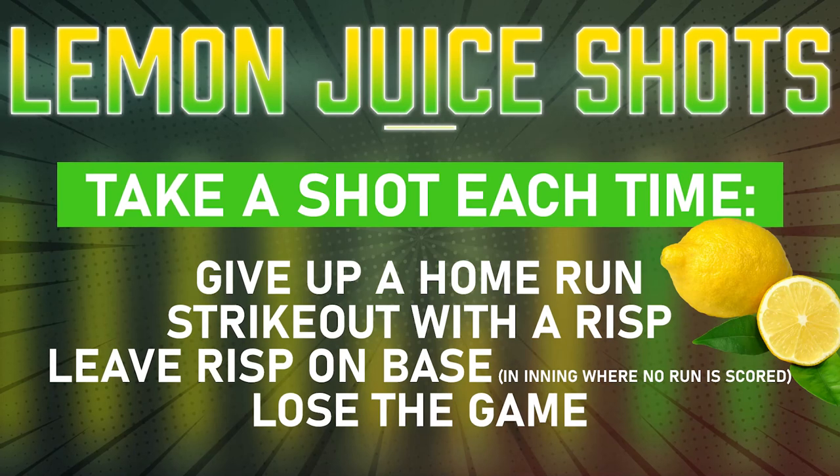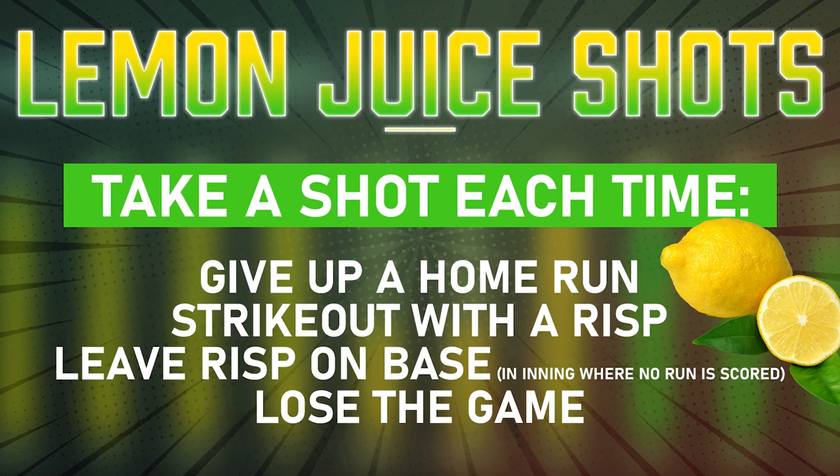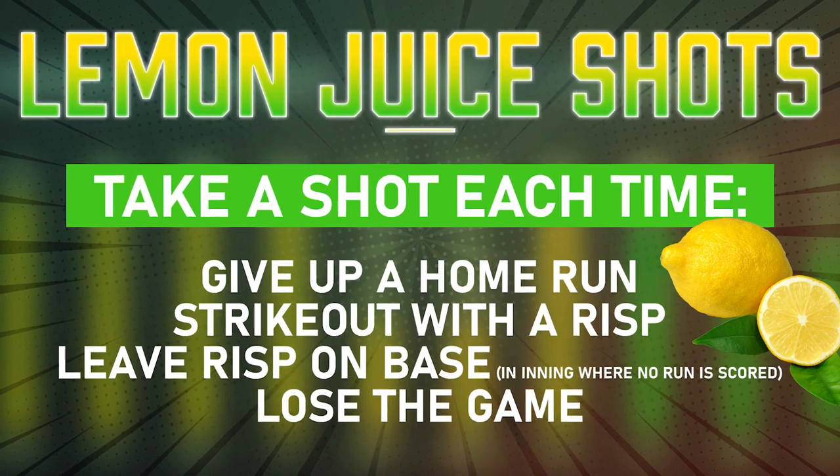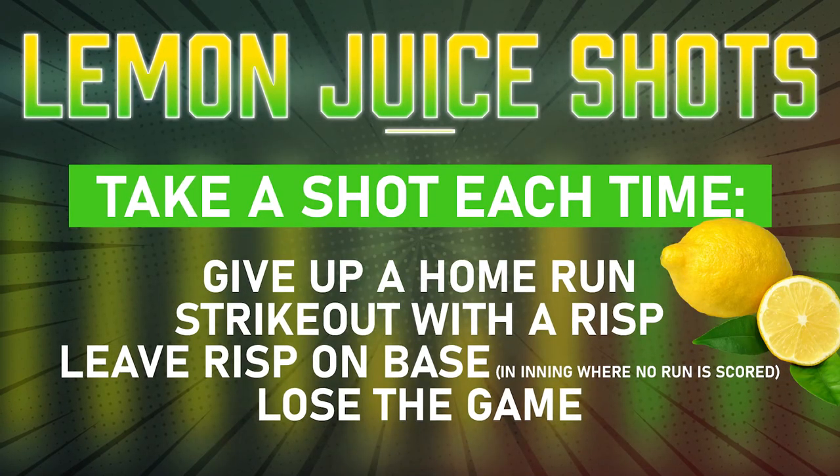Here are the shot rules: one lemon juice shot every time I give up a home run. Every time I strike out with a runner in scoring position, I have to take a shot. If I leave a runner in scoring position in an inning where I don't score, I have to take a shot. However, if I already scored a run that inning and the rally ends, I won't take one. And if I lose the game, we'll take one at the very end.